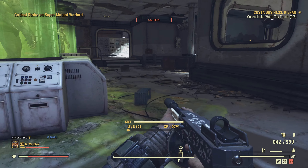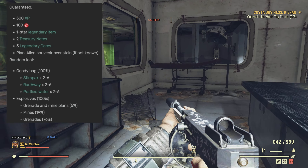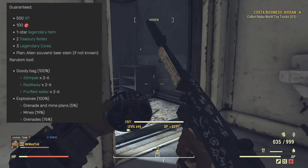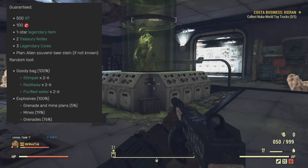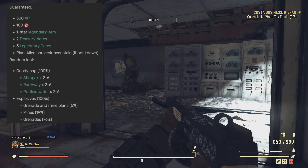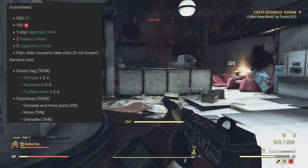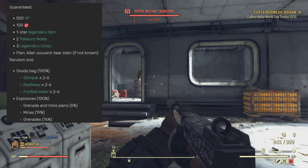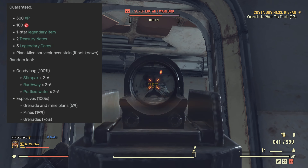So let's get into the rewards. Guaranteed rewards: 500 XP, 100 caps, one-star legendary — it'd be nice if it was a three-star — two treasury notes, a three-star legendary, three legendary cores, and an alien souvenir beer stein if you haven't beat it once before. And then some random loot: stimpaks, Rad-Away, purified water, and some grenades, mines, and other grenades, which is pretty standard for events.